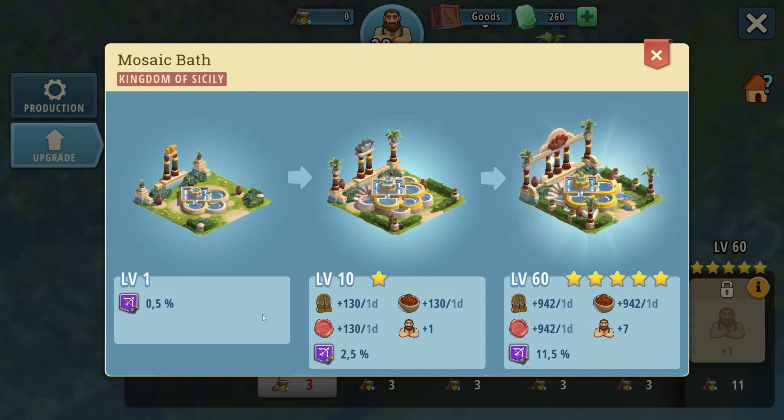Looking at the progression, it starts with a 0.5 boost to archer damage, continues with 2.5 on level 10, and then you go with 7 workers and 11.5 damage to archers at level 60. Level 60 will take you ages to level up, but still it's a very nice boost to have on your main damage dealers.